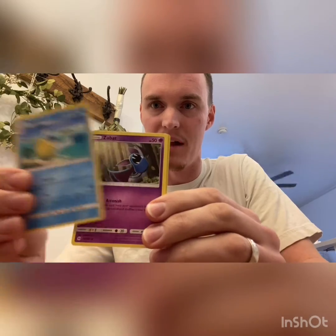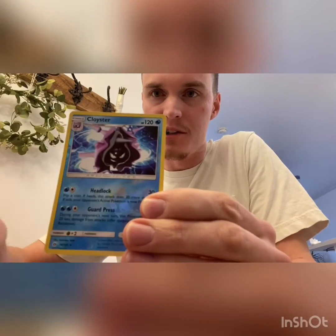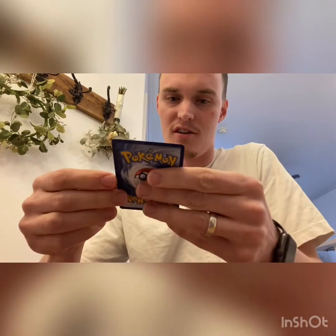Alrighty. We got Pelipper, Zubat, and Baldor - Reverse Holographic. Let's go to the front. We got Fighting Energy, Grimer, Alolan Grimer, and a Cloyster - Reverse Holographic Rare. Not too shabby. Those were Sun and Moon Base.